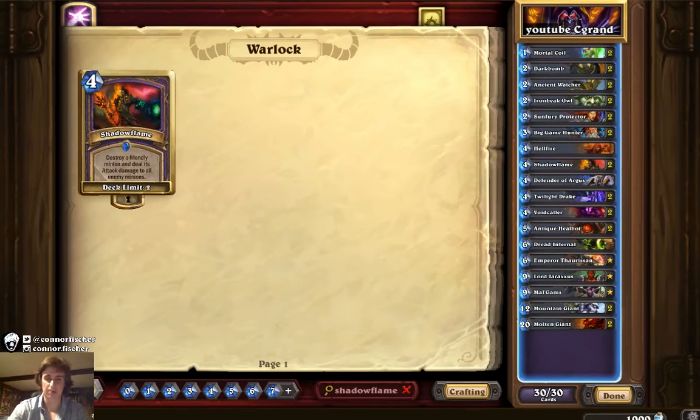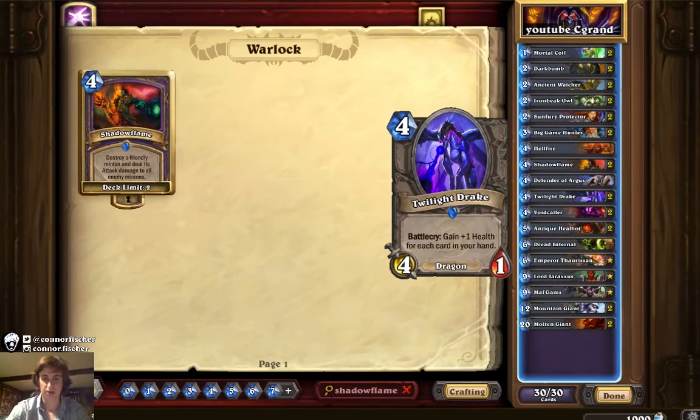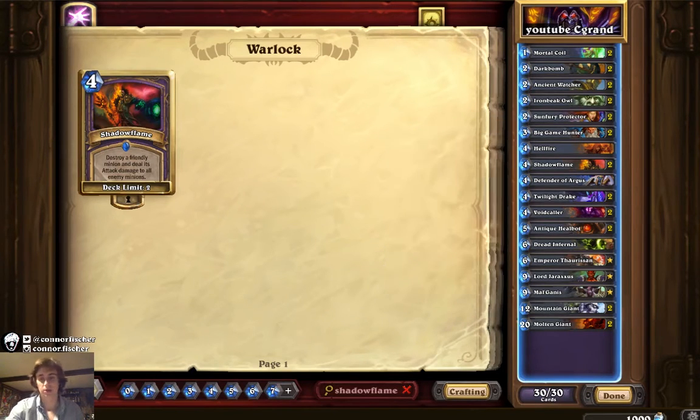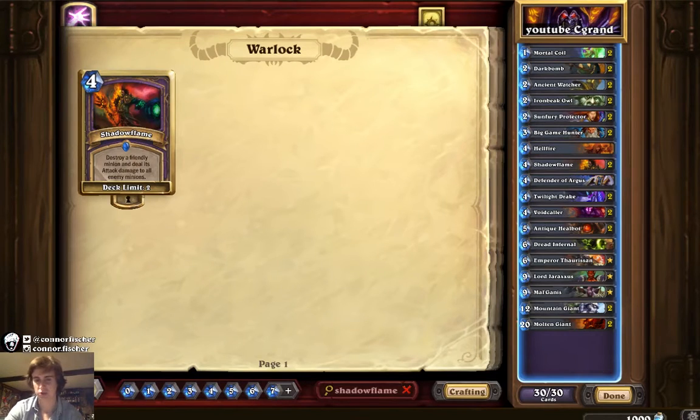One Defender of Argus — I kind of wish I played two, just because more taunt is good against aggro. Two Twilight Drake, two Void Caller — I keep Void Caller the way I would keep Twilight Drake and it works out most of the time. The reason I like this deck over standard handlock is it always has such a strong play on turn four. The goal of this deck is to do broken things on turn four, and then have the mana to stabilize when they deal with your big guys, but also play more broken guys.